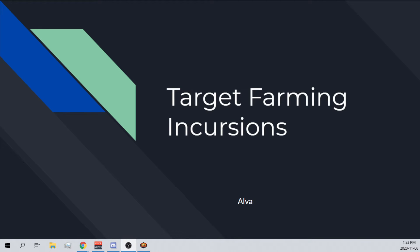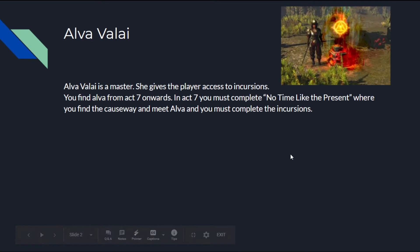You guys have maybe seen this kind of stuff before. The bottom of my thing is cut off, that's annoying. But either way, let's get into it. We're target farming incursions with Alva — let's go.